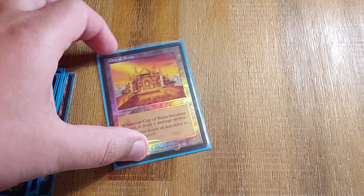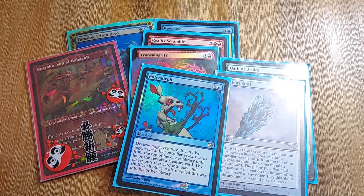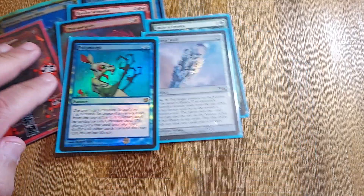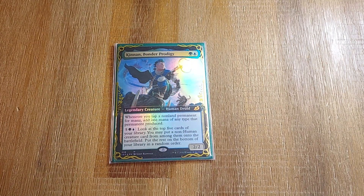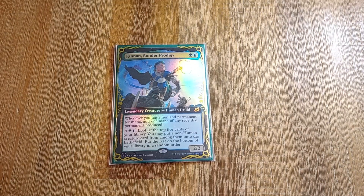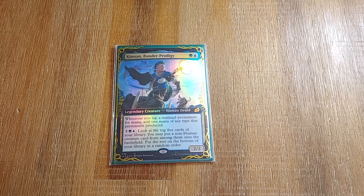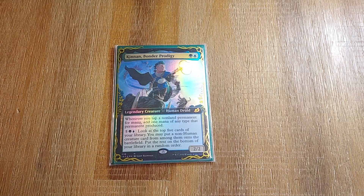A Mana Confluence and a City of Brass. And there you have it boys and girls — Kinnan Bonder Prodigy in 2022. This is all fun and games. Don't take the bad things they say about your main to heart. This is just for fun and games. Love you all very much. Ta-ta.